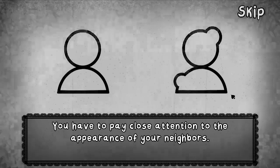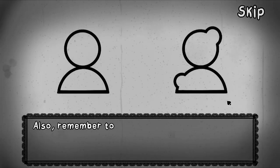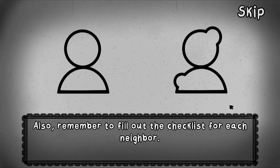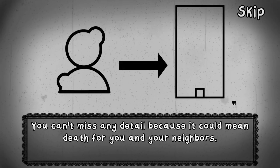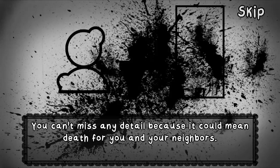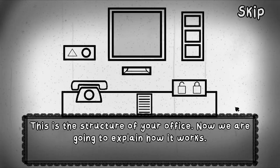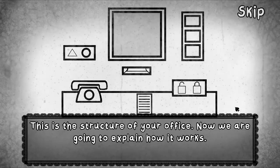You have to pay close attention to the appearance of your neighbors. Also, remember to fill out the checklist for each neighbor. You can't miss any detail because it could mean death for you and your neighbors. This is the structure of your office — we are going to explain how it works.